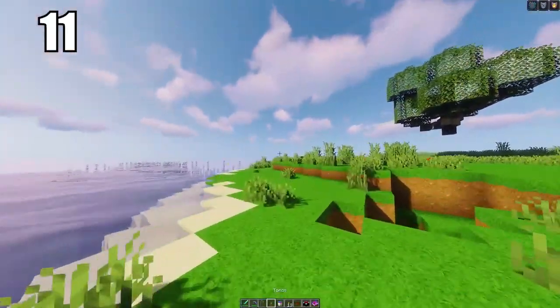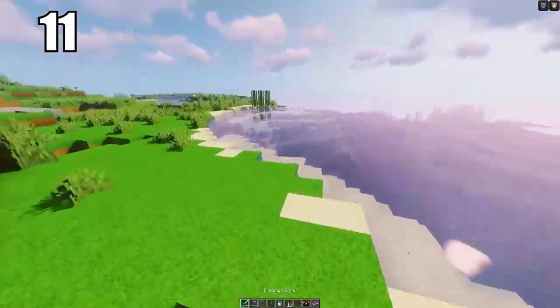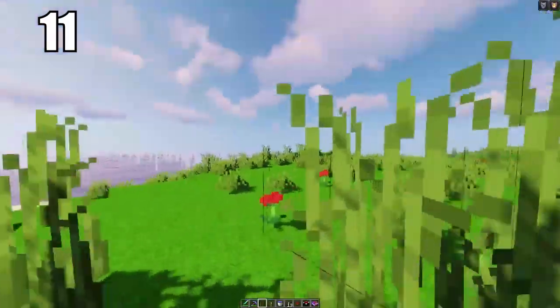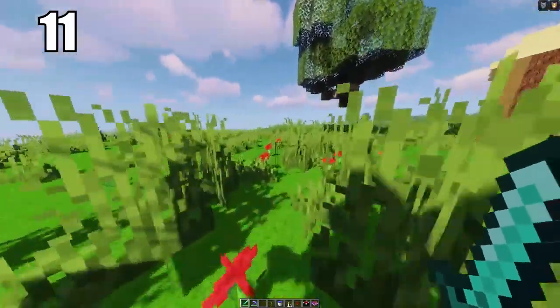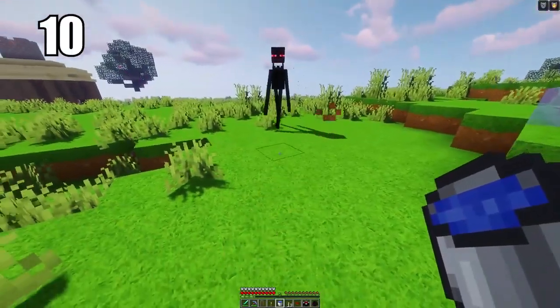Number 11 is keeping your hotbar organized. There's no really right way to do it — you do whatever feels comfortable. But for me, I like to keep my sword in my first slot, either my pickaxe or bow in my second, shield in my third, torch in my fourth, water bucket in my fifth, and food in my sixth, with miscellaneous stuff after that. Whatever you prefer, make sure you can get to anything you need in a moment's notice.